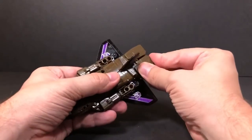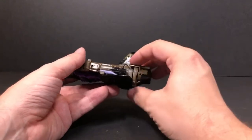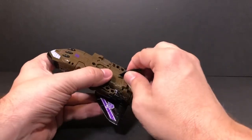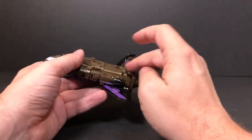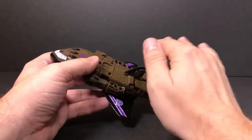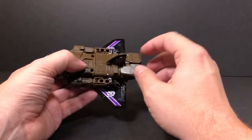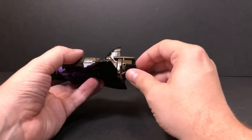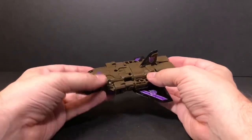My main gripe with this figure in shuttle mode is these pieces sticking off the back — it makes the shuttle look way longer than it's supposed to be, and it pushes the vertical stabilizer way too far forward when it should be back here. I think if they hadn't included these thruster pieces it might have helped, though the thrusters are way oversized for a space shuttle anyway.